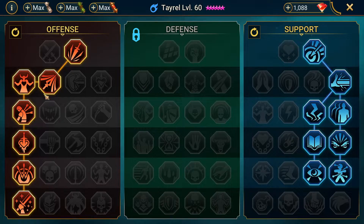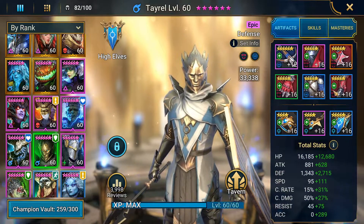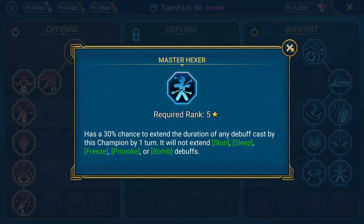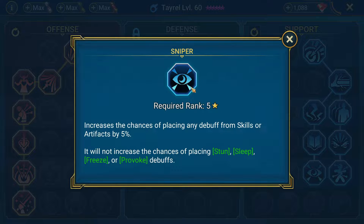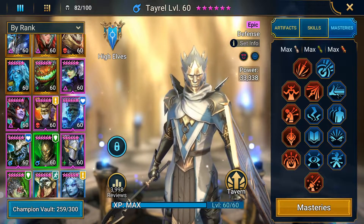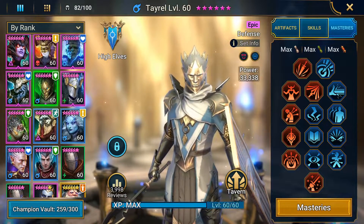For Tyrell's masteries: straight line down to Warmaster. Then Evil Eye for other content, Lord of Steel to boost his accuracy a bit, Master Hexer to extend the decreased attack and decreased defense, and Sniper to give an extra 5% chance of hitting that decreased attack. Because if that falls off, we are dead.